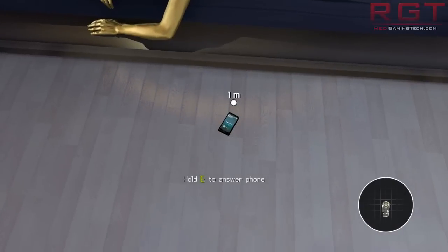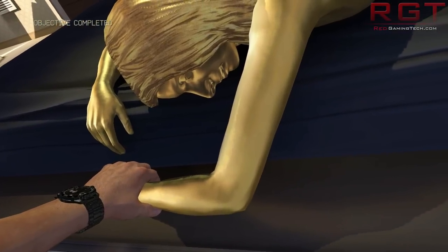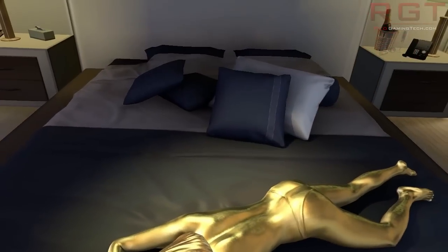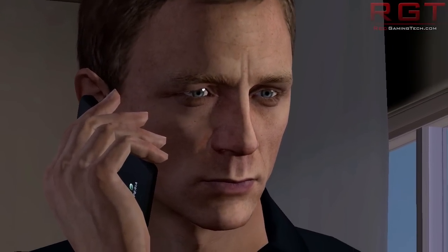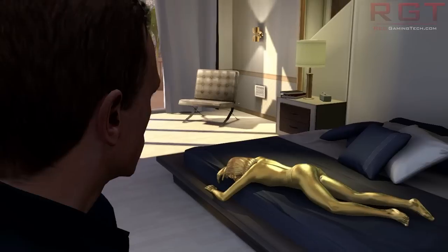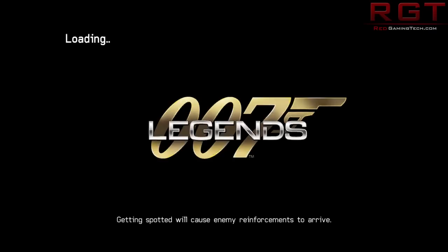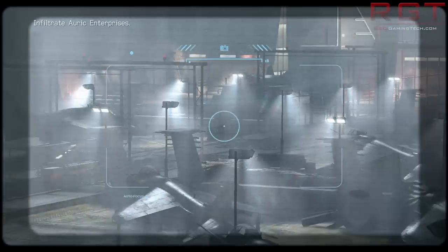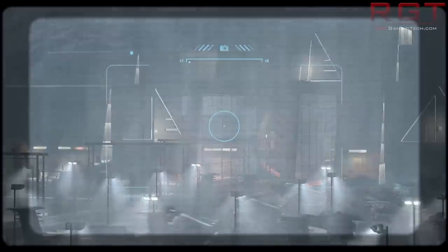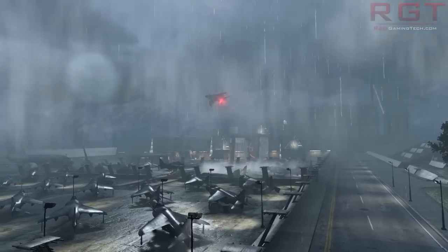Press E to answer. Bond here. Morning, W7. I need an update — did you learn anything from Goldfinger's assistant? The girl is dead. He must have gotten wind of our investigation. The treasurer is convinced Goldfinger is behind the rising gold prices. I want you on the next flight to his headquarters in Switzerland. Smuggling gold out of the UK — you need to gather evidence to arrest him and stay undercover. That premise isn't bad.